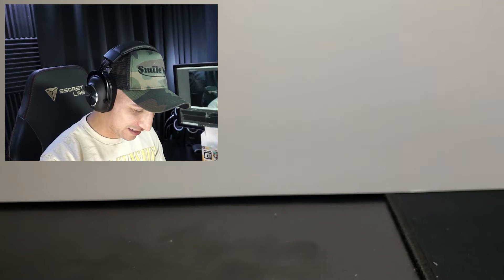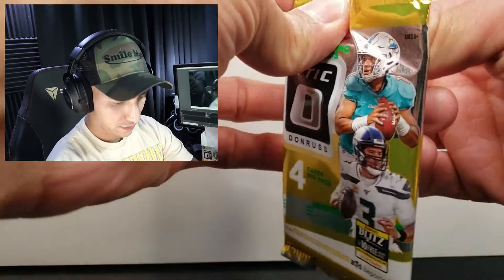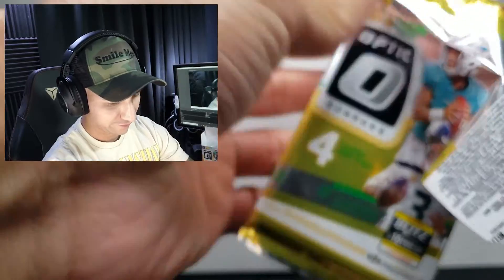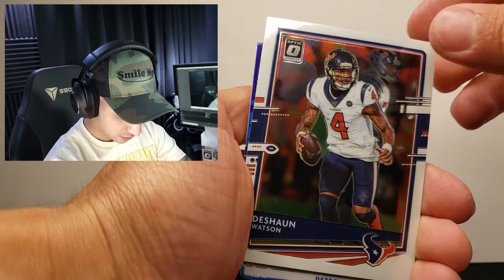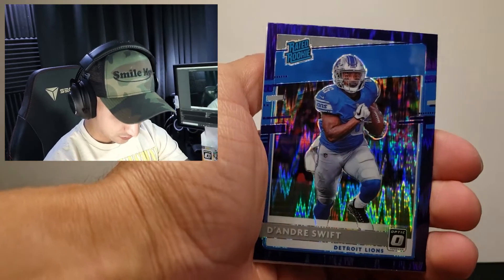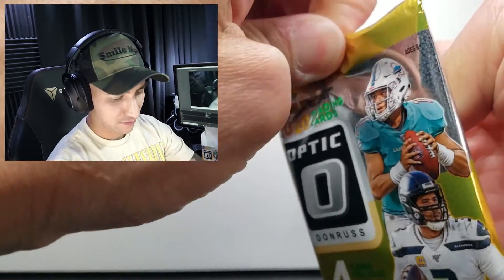I'm used to having like 10 or 20 cards — why is there 20? I think you have a better look at that. DJ Moore, Deshaun Watson — you see that, another shock card. DeAndre Swift from the Lions, very cool. Josiah Deguara, that's five. Two more packs.